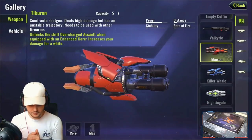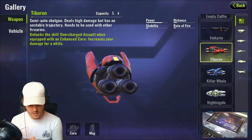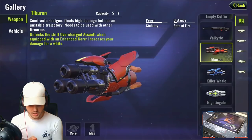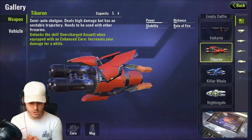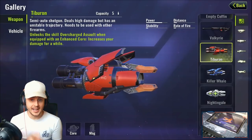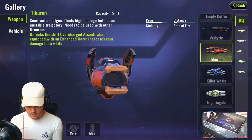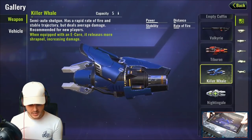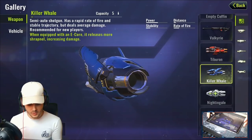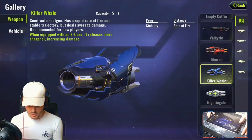Now onto shotguns. The T-Bron is a great shotgun that deals high damage. With shotguns you use enhanced cores rather than E-Cores — with an advanced core you can unlock the skill Overcharge Assault, which increases damage. The Killer Whale is another great shotgun; with an E-Core it releases more shrapnel and increases damage, making it good for widespread shots.